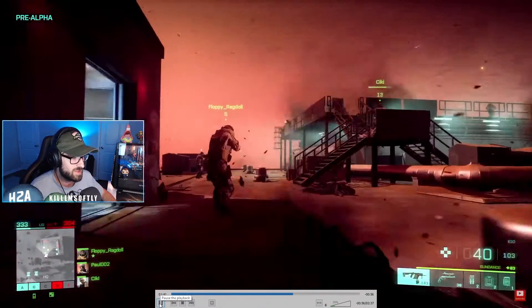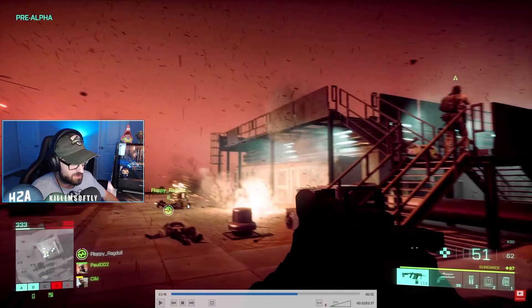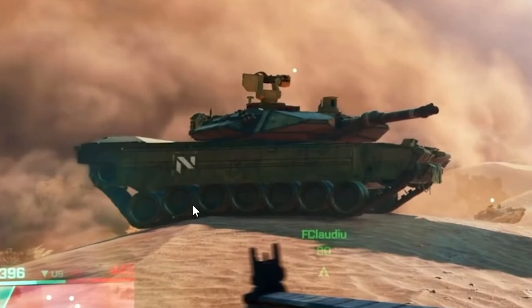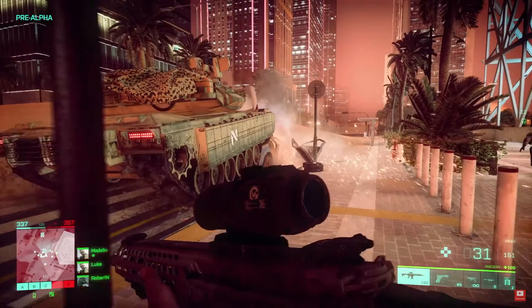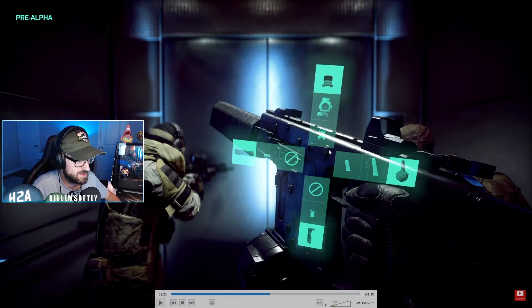Another gameplay element making a return from Battlefield 5 is squad revives, which I like — being able to revive your squad mates is great. There's also a new mechanic with tanks where the tank tracks now have realistic physics. He's hanging over the back end of a sand dune and the tank track is actually conforming to the sand dune. Later in the video we see the tank drive over a car, which is pretty cool.